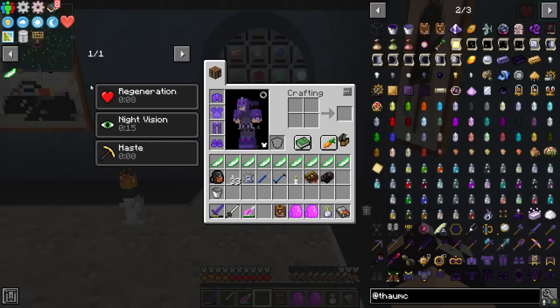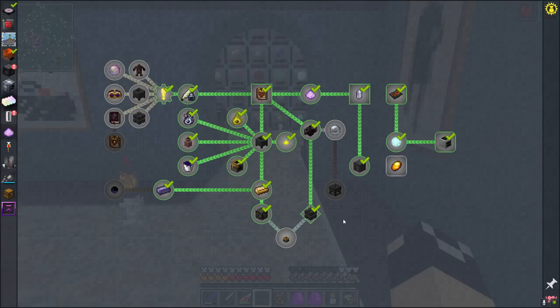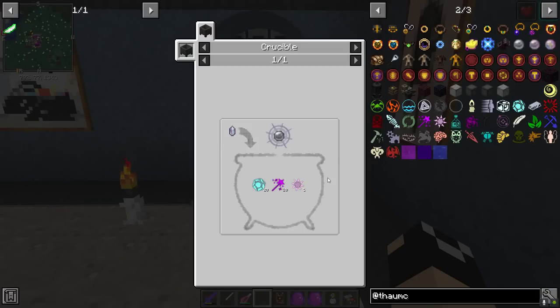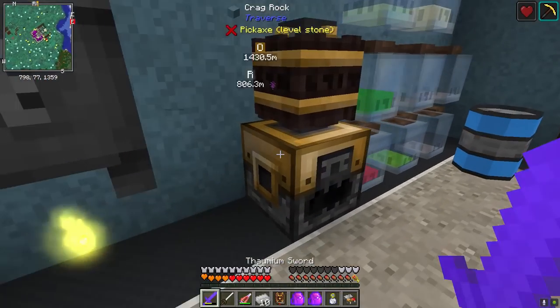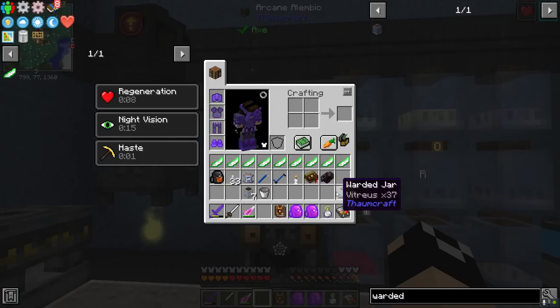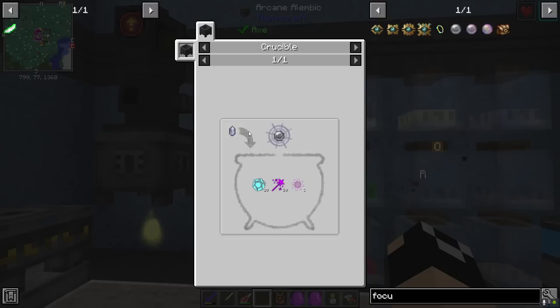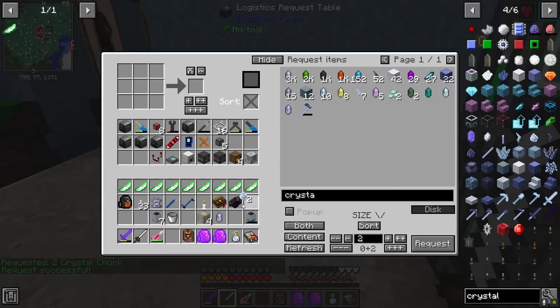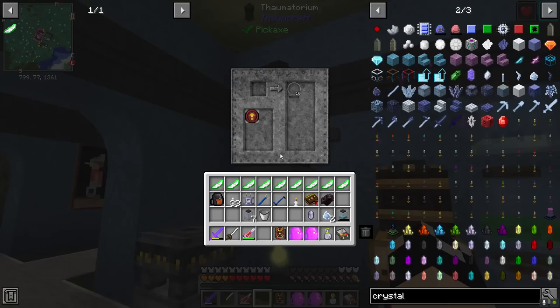We're also going to want to get a seal - there's a quest for a blank lesser focus and one for the focal manipulator. For this we're going to need an ordo V crystal with 20 vitreous, 10 percantio, and 5 aurum. For the vitreous I'll just go with 10, let me get some more warded jars - we got 37 vitreous. We also need the 10 percantio and 5 aurum; we don't have shimmer petals but silverwood would work just as well.